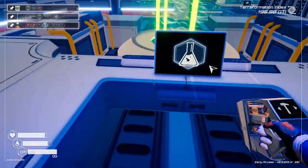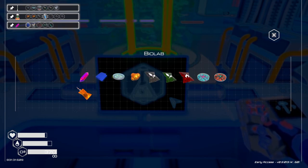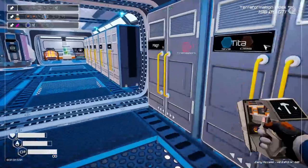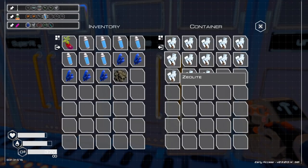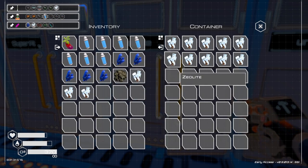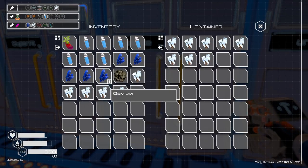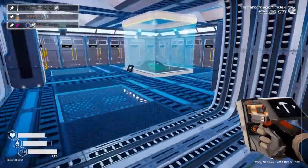So we have to make plasma crystal, and that we build in here. Let's get the schematic for that. Plasma crystals. We need - one, two, three - so we'll do five of them. Five and five. Let's get this water out of our inventory because that's just taking up room.